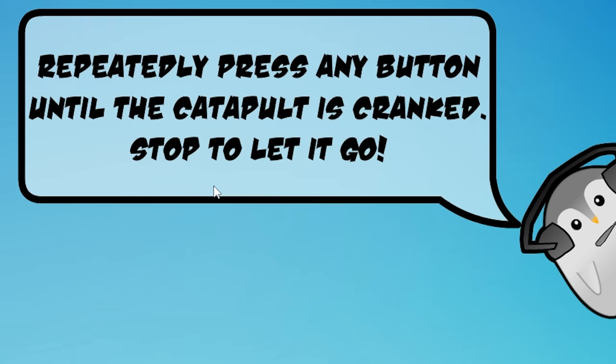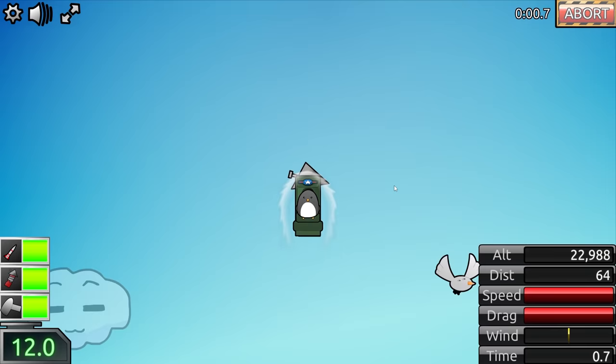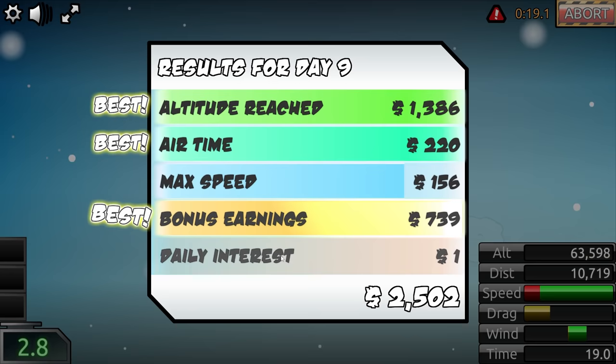Repeatedly press any button until the catapult is cranked, then stop to let it go. So we just kind of go like that — and there we go, that's a good launch. We're already at 50,000 feet, and our rockets carry us gracefully up to 60,000 and beyond — 65,000 even. So we're making progress rapidly. That was $2,500.